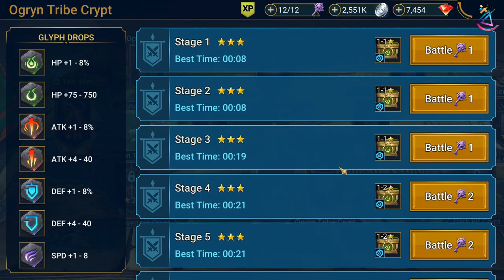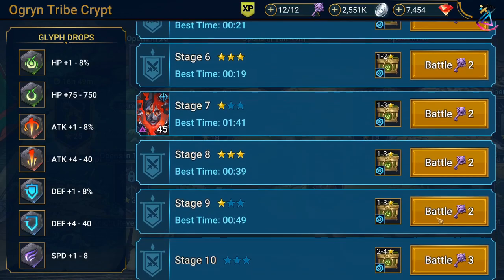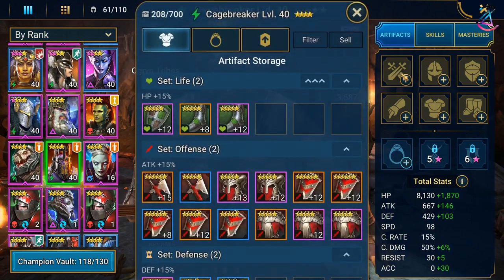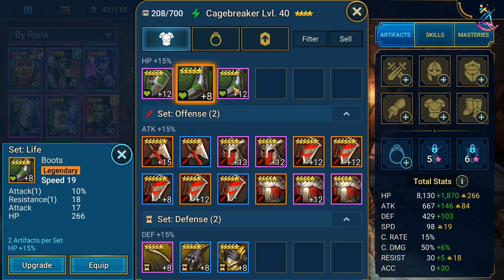Now let's get into how to do them as early as possible, because it might be daunting to see the Ogryn Crypt and think: I don't have Ogres, I don't build them, I only have 3 star Ogres in my faction crypt. As you can see, this is my team. I have 2 champions I actually use — Belor and Skull Crusher — but Skull Crusher is not fully built up, and these 3 other champions I have no intention of using. To increase your success, take the champions you have and look at any gear that just isn't good enough for anything else. This piece, for example — I probably will never use this on anybody because it's just not good enough.